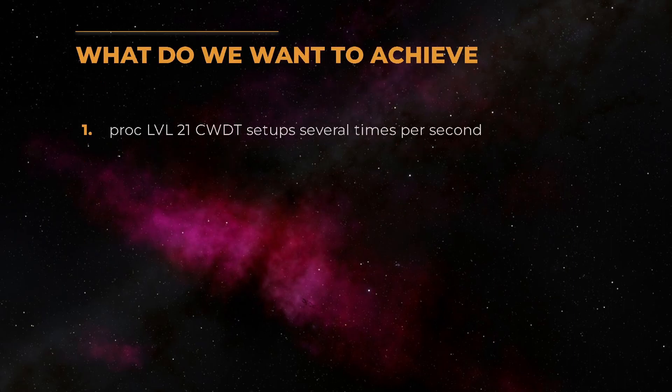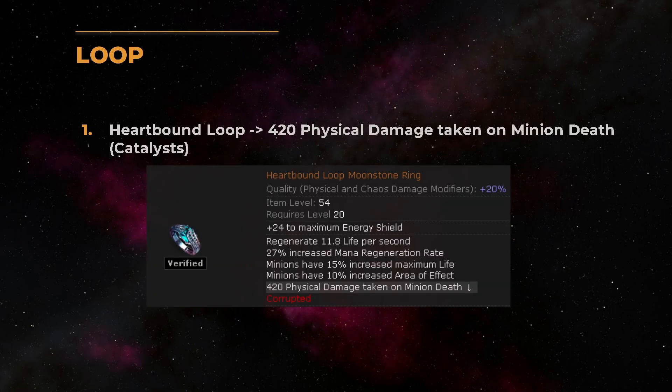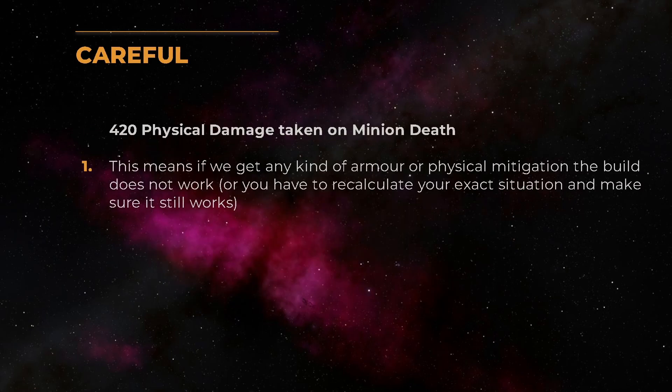What is our goal? We want to cast as many level 21 spells as possible. We do that by taking damage ourselves through the Hardbound Loop as well as Forbidden Rite. The Hardbound Loop deals physical damage, so if you get any kind of armor or other physical mitigation, the build will not work. In some cases you can get percentage physical mitigation and have it still work, but you have to recalculate it yourself.